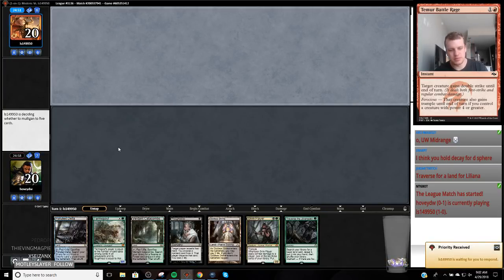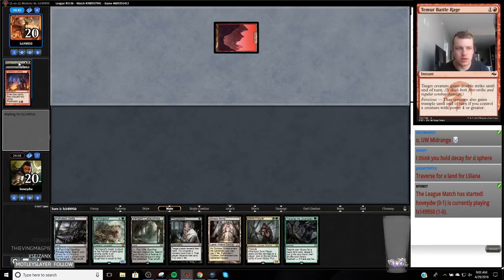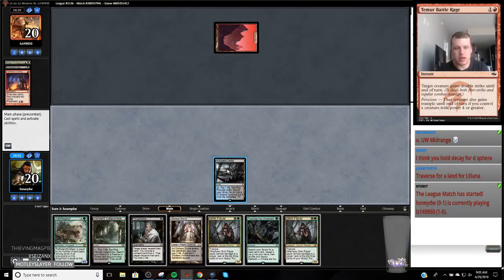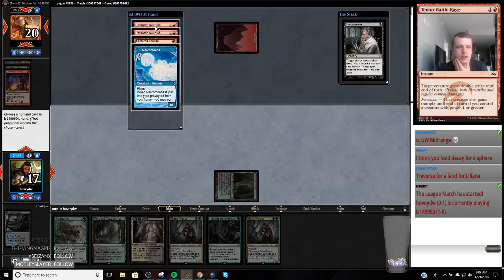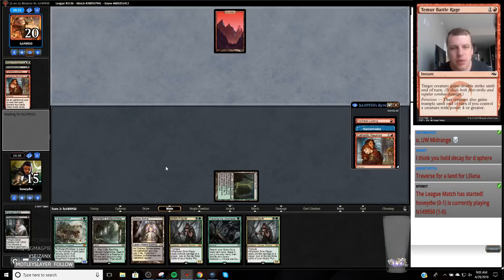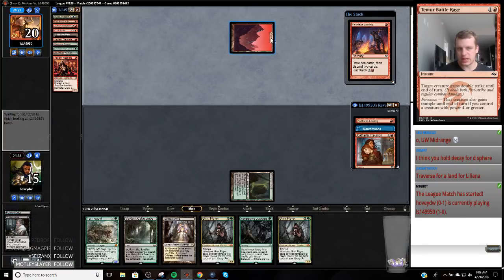Very good hand — discard spell and a good threat. Our opponent mulligans. We don't have a lot of removal; looks like we're playing against Dredge. We need a Battle Rage badly. This fetch is going to get Overgrown Tomb. This is a bit of a deck-building issue with Death Shadow decks — you can't really afford to play a lot of... Oh, they got double Cathartic Reunion! We'll take one of them. I should have taken the Faithless Looting — they only have one land. I zoned out, I should definitely take the Looting.